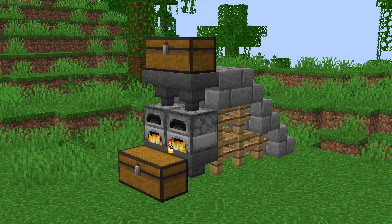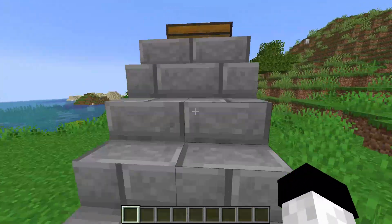So this is a simple design for an automatic smelter that I thought I'd share with you. It uses four chests, four hoppers and two furnaces.